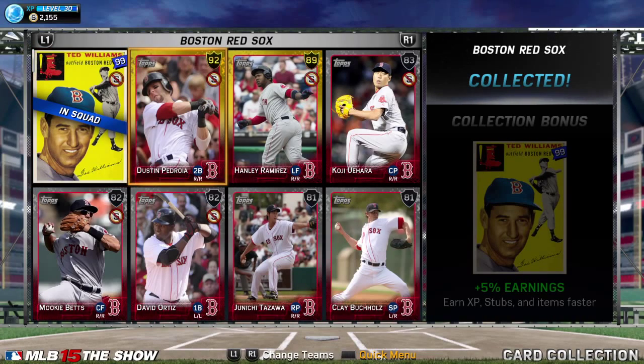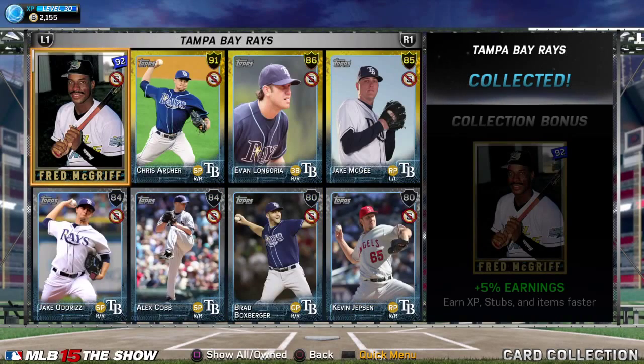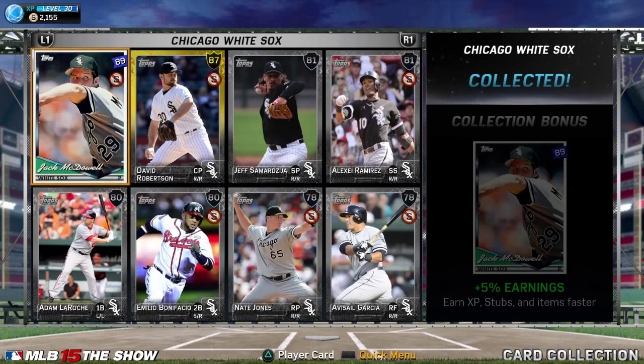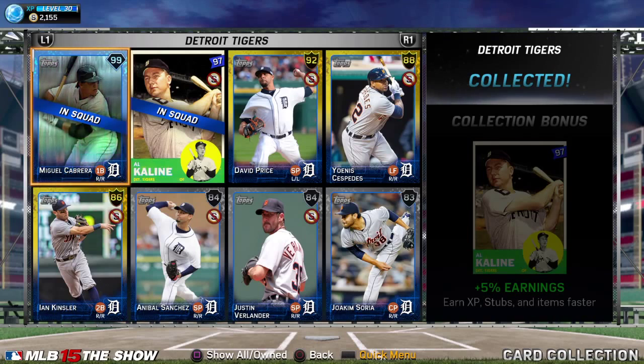Ted Williams collection — Pedroia's expensive. And Yogi Berra — this was the last collection I did. Blue Jays is very easy to get done. White Sox isn't too bad either. McDowell's a decent pitcher. Kenny Lofton features there as well.